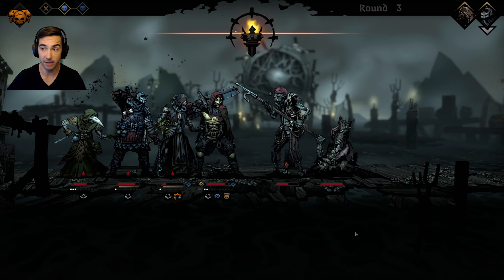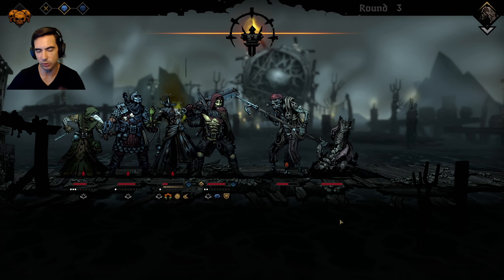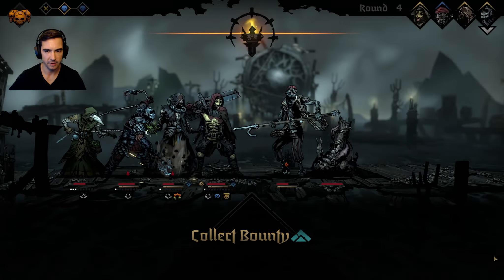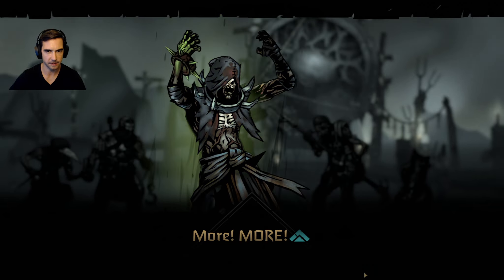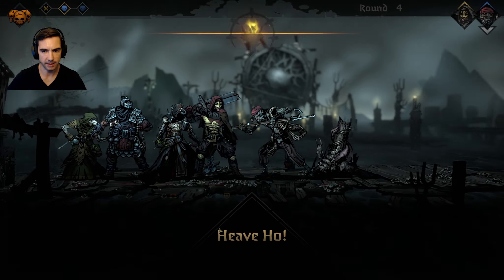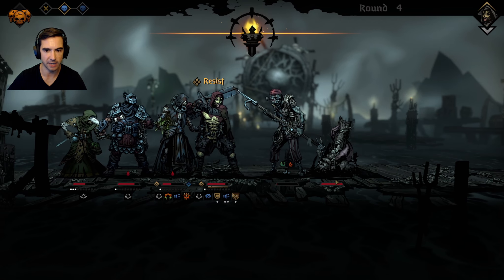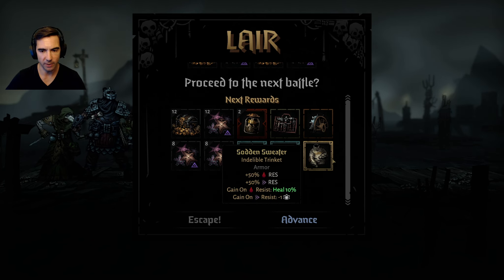Big damage from Collect Bounty there. Let's heal up, probably even use another ability. That's huge. Big damage - this guy should be almost dead. Just do this. That guy gets more blight. I want to see if I can kill him with the healer, but he's probably going to go first and just die to blight and burn. Yup, not a big deal. Here we go - into the final boss.